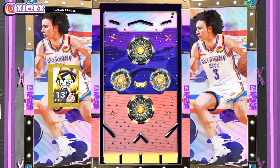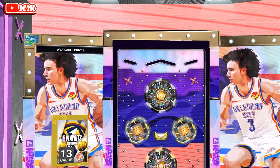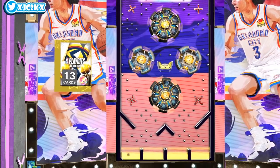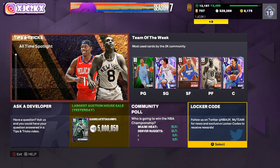We're going to go right into the Spotlight menus for the second option in just a second, but first let's get this option pack and open it up. I already have a Dark Matter unauctionable Nikola Jokic — a playoff Jokic card — that I already chose from the locker code last week.